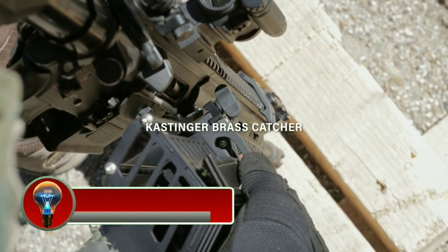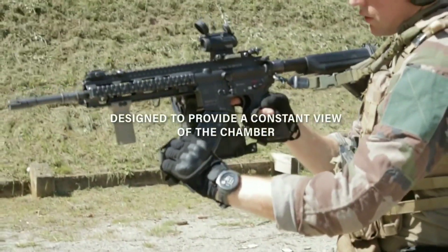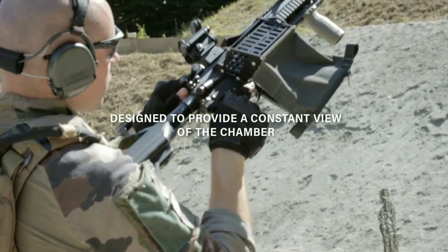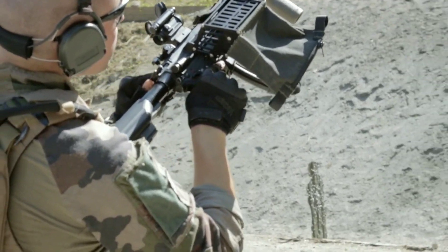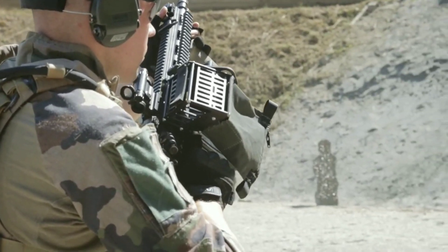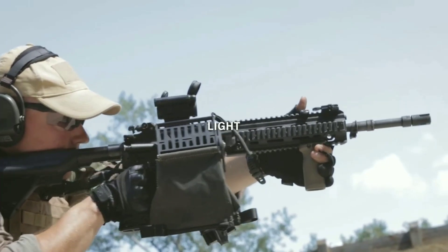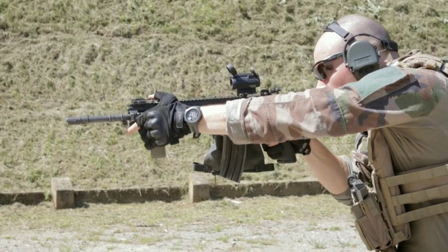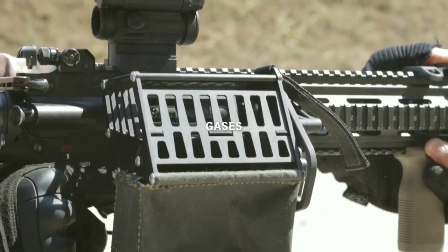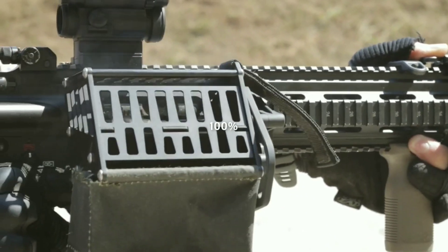The Castinger Brass Catcher is a device that attaches to the ejection port of a rifle to catch spent casings. This is useful for a number of reasons, including safety. Brass casings can be ejected from a rifle at high speeds, and they can pose a safety hazard if they are not properly collected. The Castinger Brass Catcher helps to prevent casings from being ejected into the air or onto the ground, where they could injure or damage property.